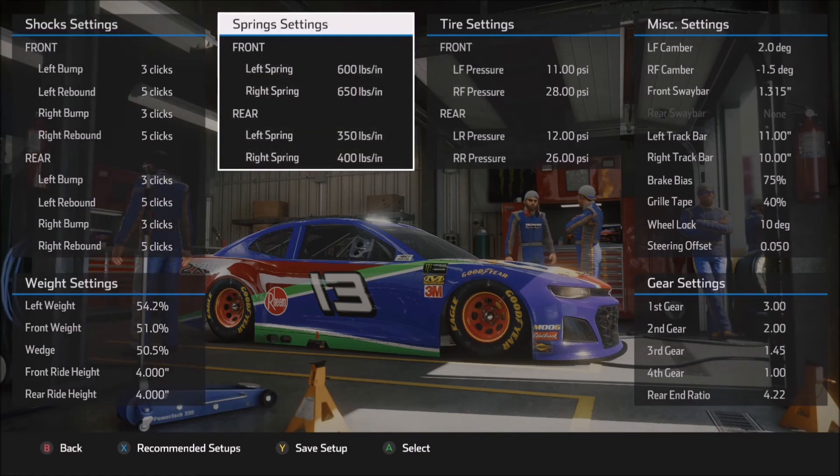For the spring settings, you can see we are lower on all four corners of the car: 600 and 650 in the front, 350 and 400 in the rear. This makes for a different feel in the car. As you increase or decrease the front springs in particular, you're going to introduce a very different feel. What I find is that the stiffer I go in the front of the car with the front springs, the less I can tolerate heavy braking — the car is very quick to react on a stiffer spring.